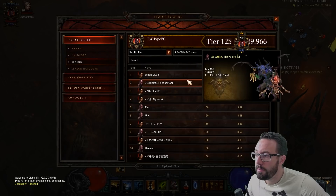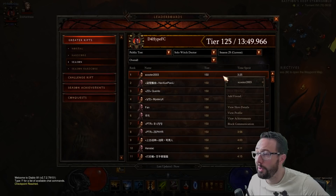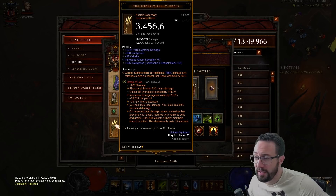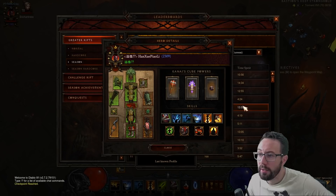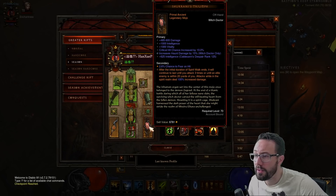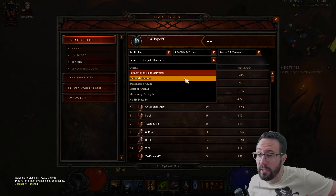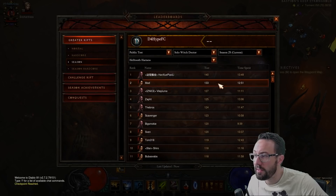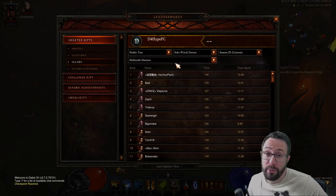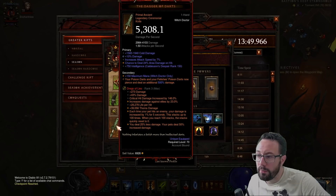Witch Doctor has been kind of the main thrust of this patch. We've got a 150 in three minutes 25 from Scooter, but again, fatal damage cheese just for the memes. Going through individually — Jade Harvest: nobody will have touched it really. Whilst we do have the updated offhand which gives a bit more damage, there are no changes to Jade itself. You're not going to get to 150 on that — I just don't see people putting the effort in even if it were capable. Same for Helltooth — 140 with some nice gear and 2.3k Paragon. Would you find the extra tiers? I don't think so.